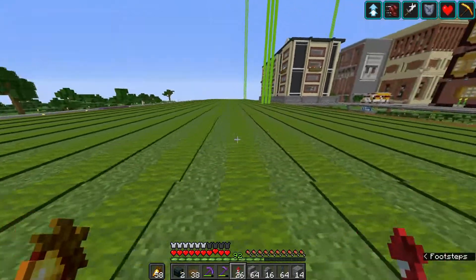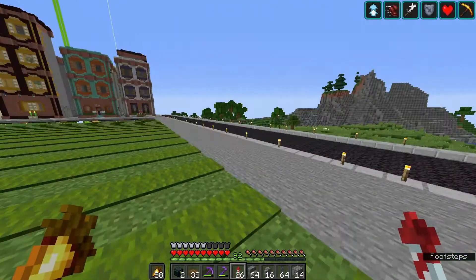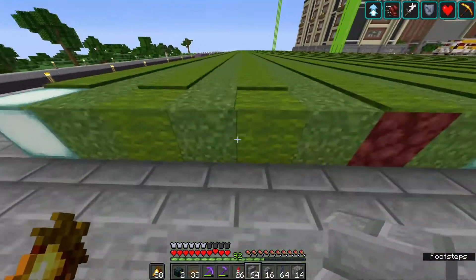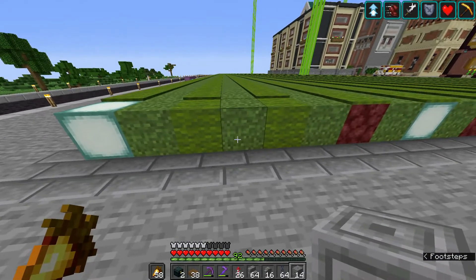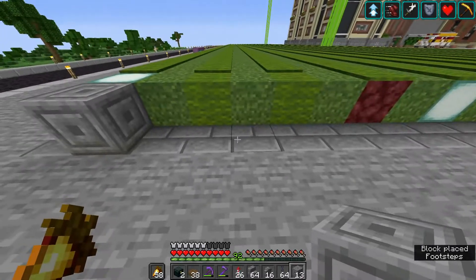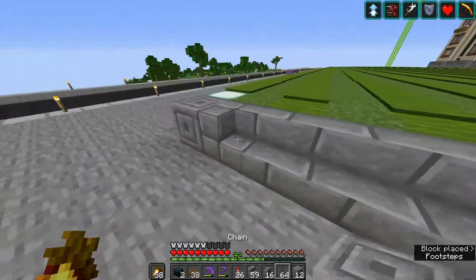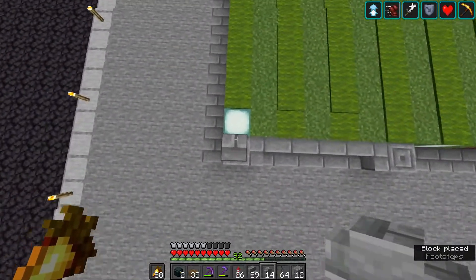Now we're still in 1.16 - I'm not going to upgrade until we've got 1.18, which you couldn't really see the need for it. So no moss. But I think the green carpet looks okay. So what we need to do now is we need to get in a fence - the whole thing is going to be fenced off. I was thinking something like this, and then maybe we can go up two here.